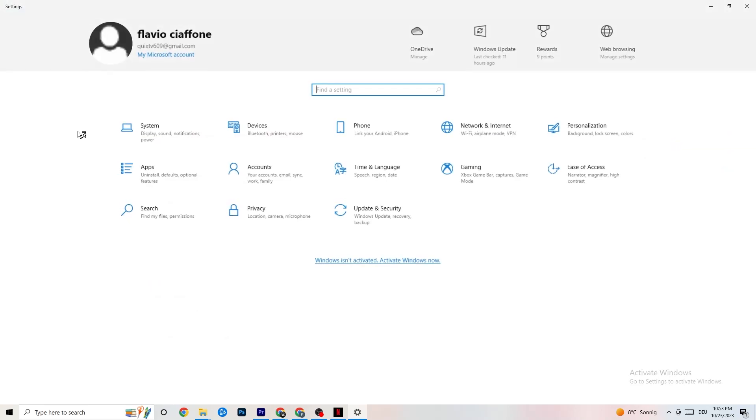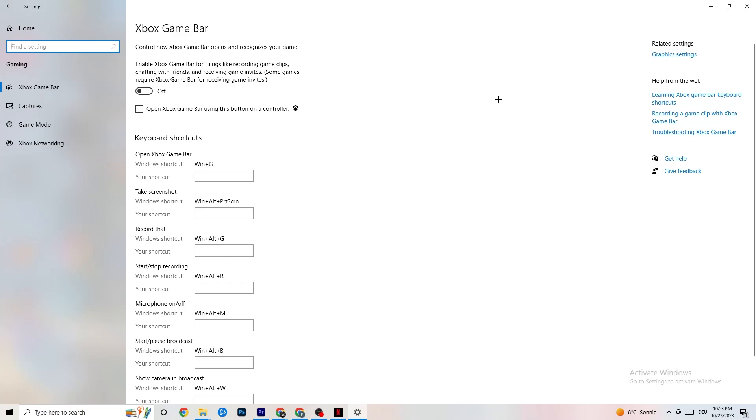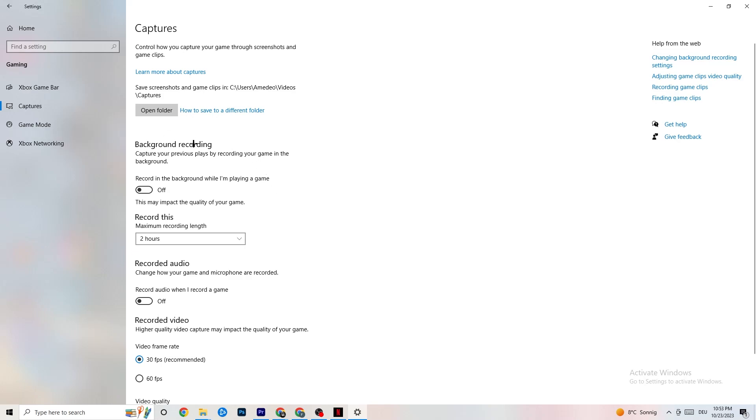Go back to the main Settings and click Gaming. Under Xbox Game Bar, turn it off — it consumes a lot of performance that your game needs, and on a low-end PC it can cause games not to launch or to crash. Then go to Captures. Under Background Recording, turn off 'Record in the background while I'm playing a game.' Also disable audio recording. Recording in the background drains performance significantly, especially on lower-end machines. If you want to record, use OBS or a dedicated application instead.